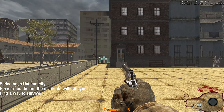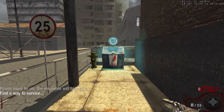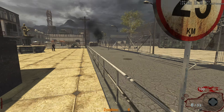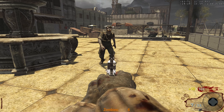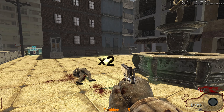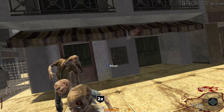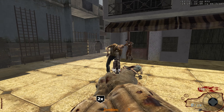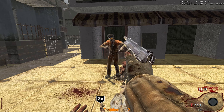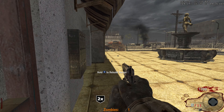We actually have the Black Ops 1 intro. Power must be on — all the elements will help you find a way to survive. We started out with zero points. Nikolai is already talking about strippers at the beginning of the video. We've got hit markers now — leave it in the comments: do you guys actually like hit markers in zombies? I honestly prefer no hit markers, but the BO4 ones weren't that bad. These seem to be the normal BO1 hit markers.